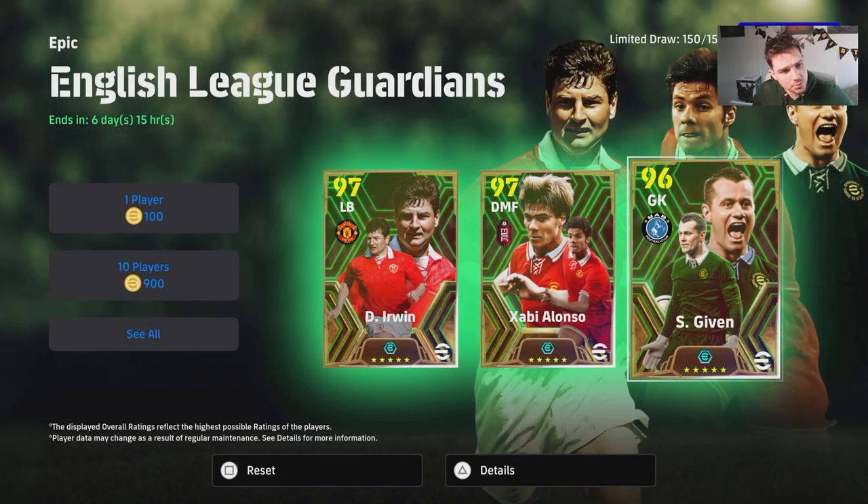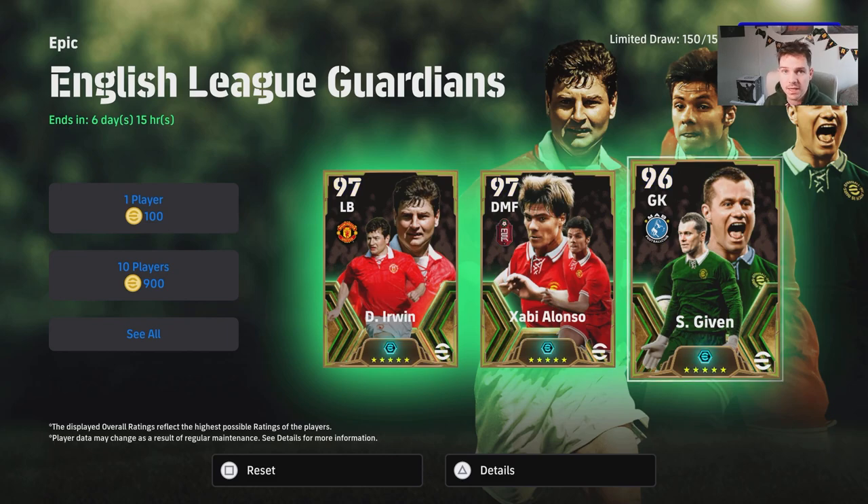What's the crack lads, welcome to our last Epic English League Guardian player training guide. This is an easy enough one because we've got Shea Given, who's going to be down as a 96-rated goalkeeper.